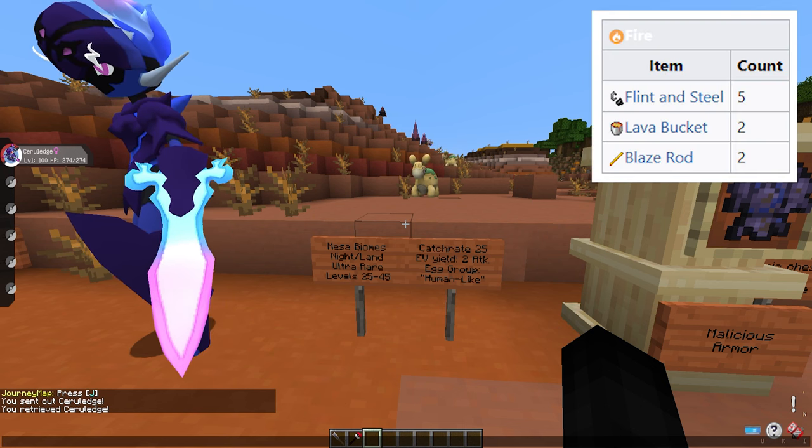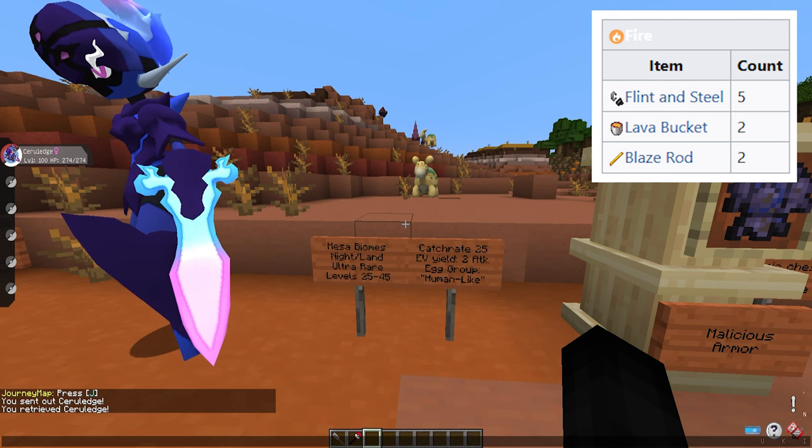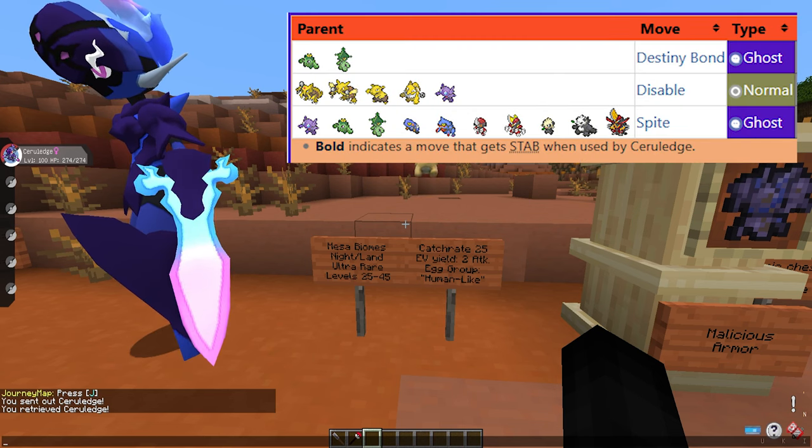If you do decide to breed it, it has these breeding requirements: it will require five flint and steel, two lava buckets, and two blaze rods. It can be bred with these Pokémon, which will appear on screen as a list, so feel free to go for that if you're trying to breed the perfect one.